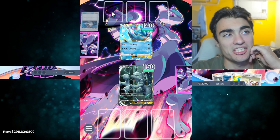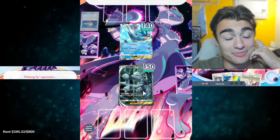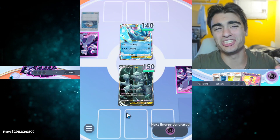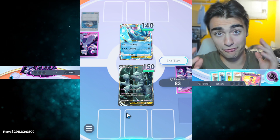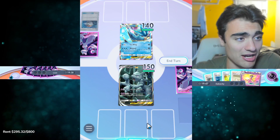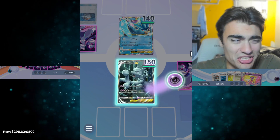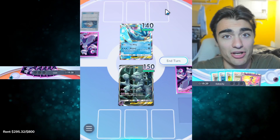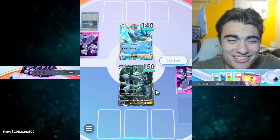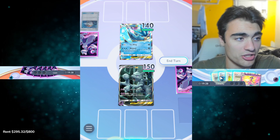The first player can't evolve immediately and also can't put an energy down, but they get the first draw and will be the first to evolve. I couldn't evolve here because a Pokemon needs to be on the bench or in the active zone for a turn before it evolves. So if I had a Ralts down and had the pre-evolution before Gardevoir, I couldn't evolve it right now. But since I went second, I get energy.